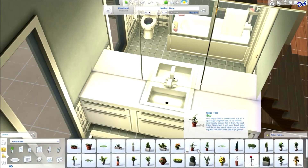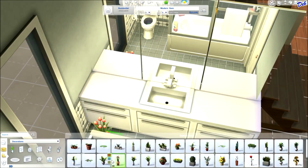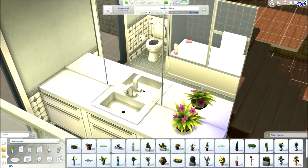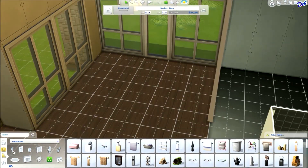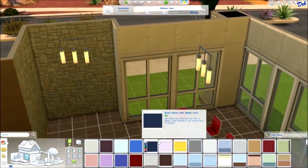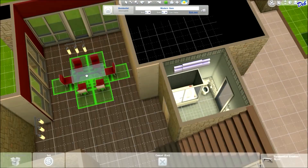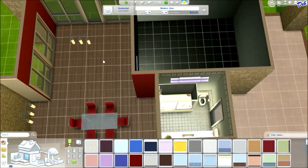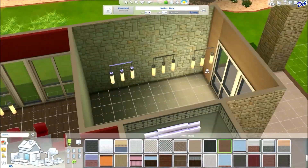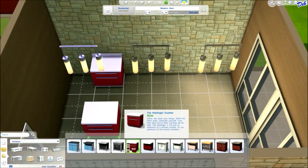There are three bathrooms in this house: a full bathroom downstairs, a master bathroom upstairs that I love — you'll see that shortly — and a bathroom upstairs for the children to share, so everybody can get ready in the morning. I love this red color in the dining room, it's so warm and inviting. I had a problem with the door to the kitchen — every time I would paint the wall the door would disappear, some kind of glitch — but I just put it back again.